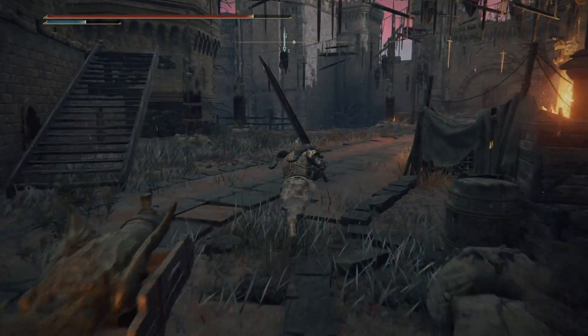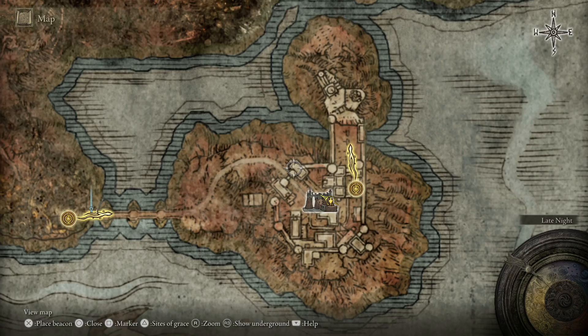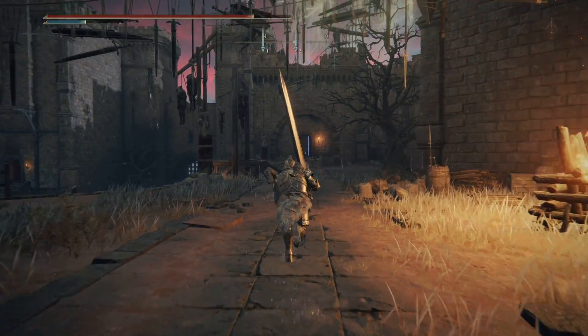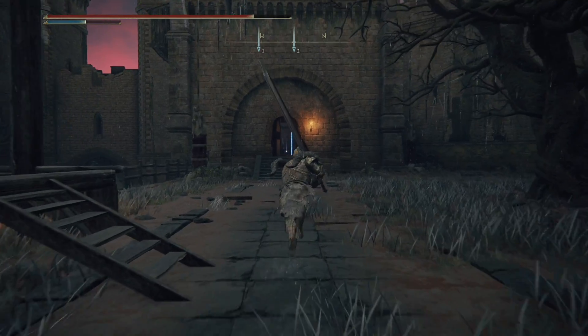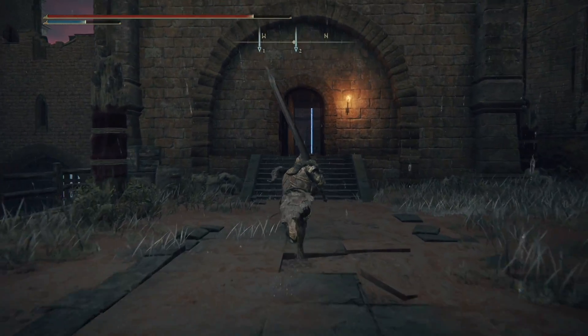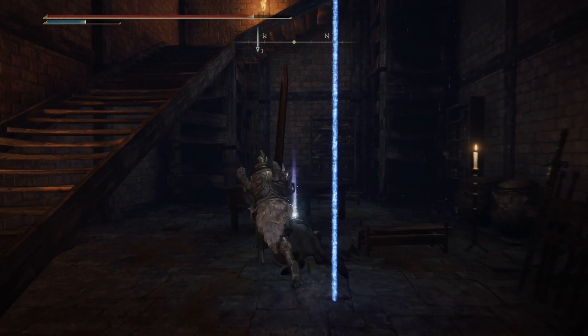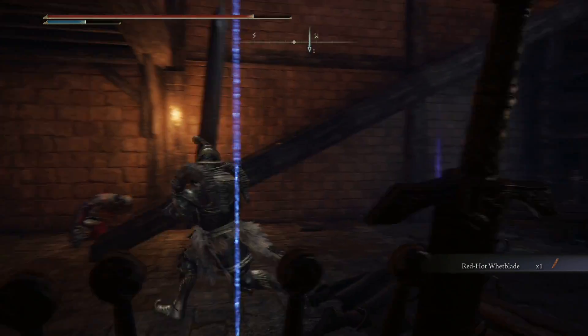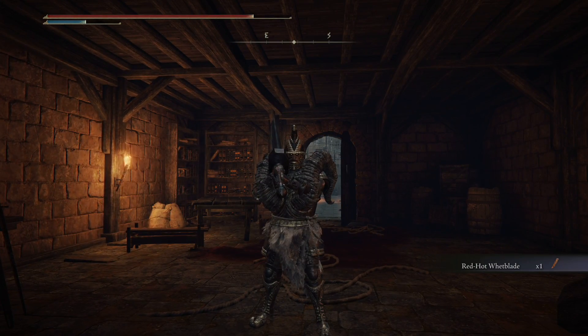In any case, once you've done that, all we need to do is come out from the grace — it's pretty much straight down this walkway, and that nice little shiny piece of loot just there is going to be our Red Heart White Blade. Let's get over there and pick it up. And there we have it — Red Heart White Blade. I hope that helps you out and I'll see you all in the next video.